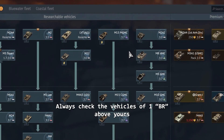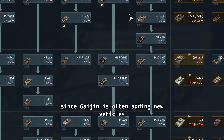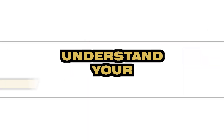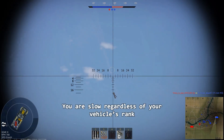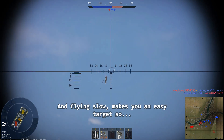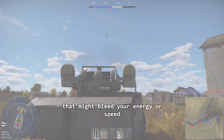At 6.7 you'll start seeing vehicles like the American M163 at BR 7.7 with tracking systems. Always check the vehicles of 1 BR above yours since Gaijin is often adding new vehicles or balancing the game by lowering or increasing BRs. Understanding your weaknesses: you are slow regardless of your vehicle rank, and flying slow makes you an easy target, so pay attention and avoid making unnecessary maneuvers that might bleed your energy or speed.